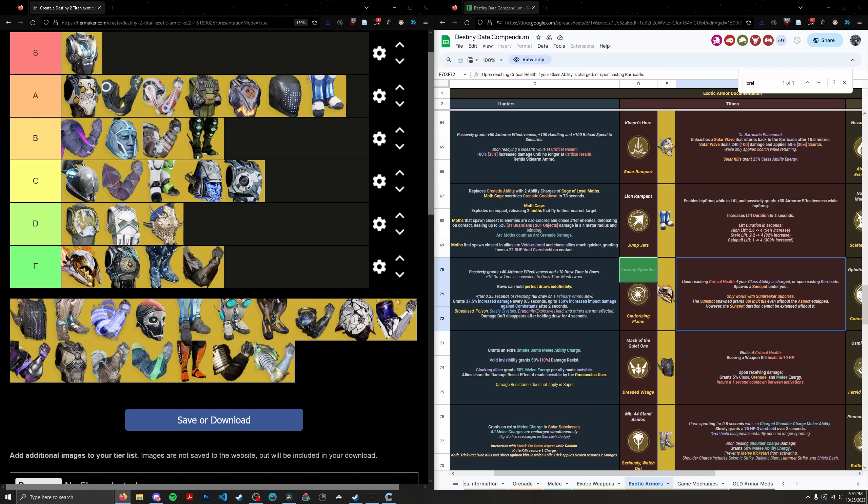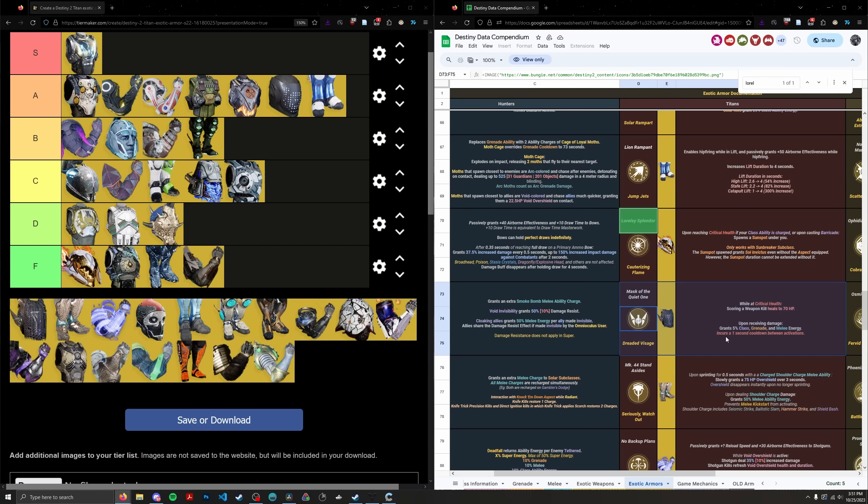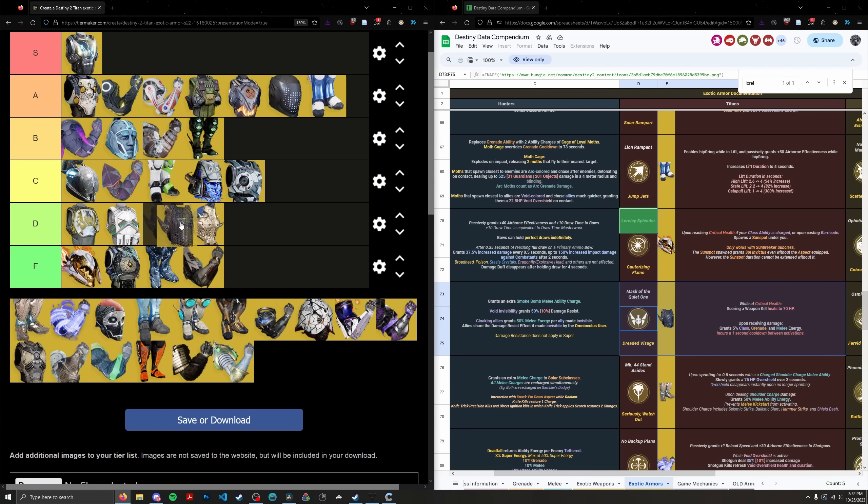Mask of the Quiet One is a little underrated though I'd still rank it fairly low. It gives you roughly 5% of your abilities every time you get damaged, once per second — so every 20 seconds of constant damage you'd get all abilities back, stacking on top of natural regeneration. Maybe there's some niche use where you need abilities back and are constantly receiving damage, but other exotics just buff your abilities in general more — like Hoil just from using them without taking damage. The healing to 70 HP effect is practically useless in endgame PVE and only triggers while you're at critical health. D tier, ranked 33rd — the effect is a little slept on but I wouldn't recommend using it.